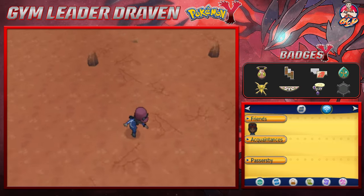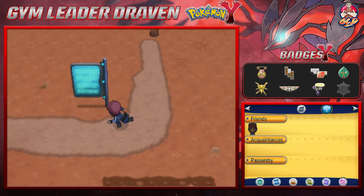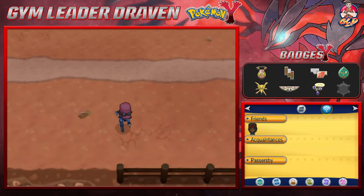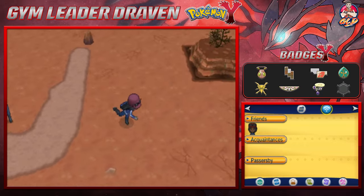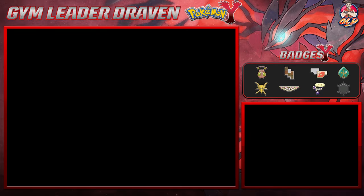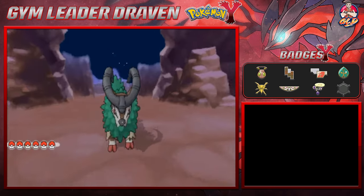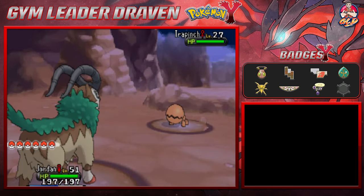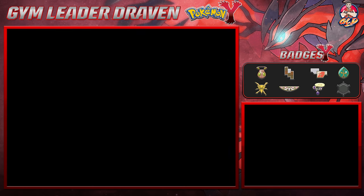Let's see where that specific spot is. It has to be right down here somewhere. Again, it's going to get a little annoying because these Pokemon are just going to pop out. And sometimes you're going to get a Trapinch or a Dugtrio that will use Arena Trap and you're going to have to battle these Pokemon. So yeah, we're just trying to stay the heck away from these guys.